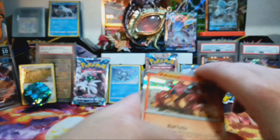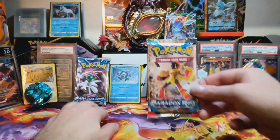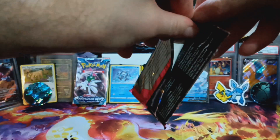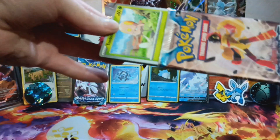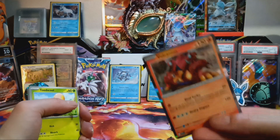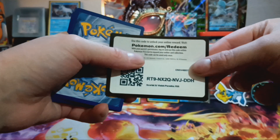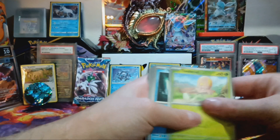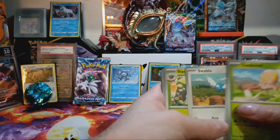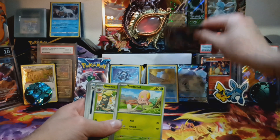I may need to get some of my other cards for him — see if there are any other V Stars, Vs, or anything. Let me know down in the comments if there's any Vs out there for Volcarona or anything like that.